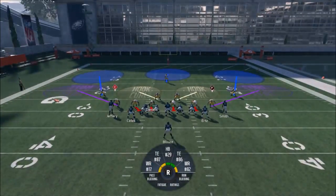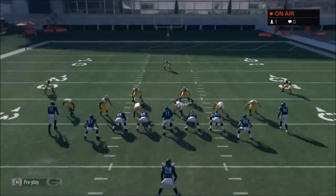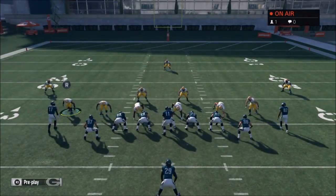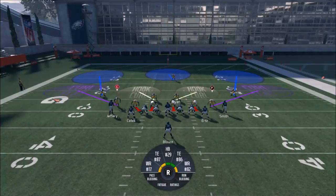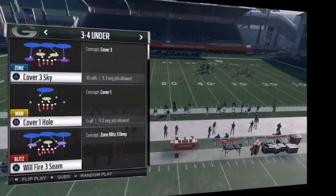It looks like you have six down linemen and two backers — this is a really good setup. Like I said, I don't want to move around anybody too much, just moving this safety down, and you'll see how this stops the run. I don't know what this first play is going to be, so let's run against some run plays real quick so I can show you what I'm talking about. It's a really basic setup, and I'll show you a really nice blitz off of it too.